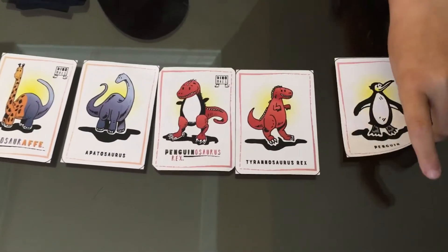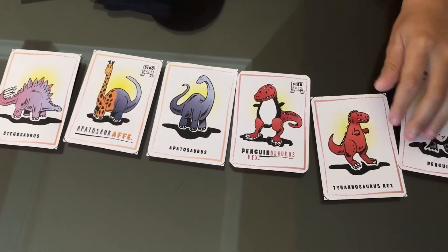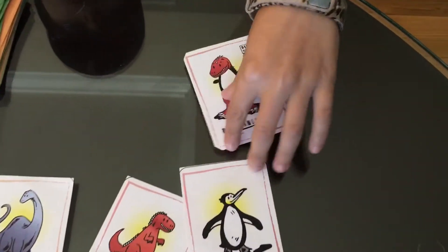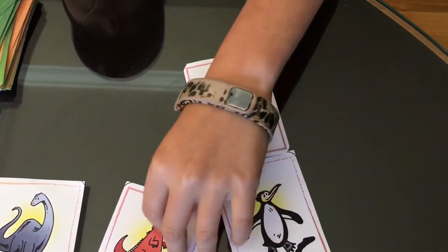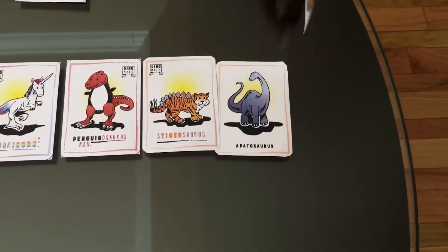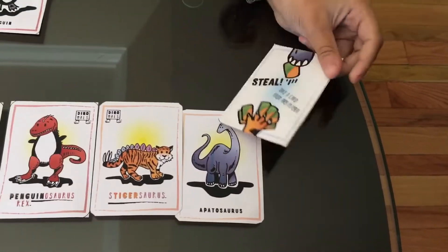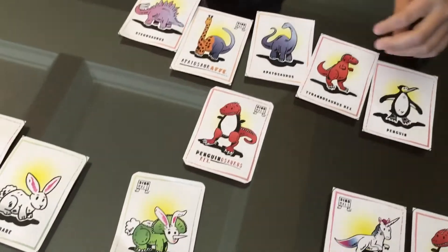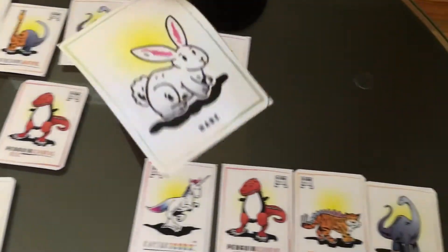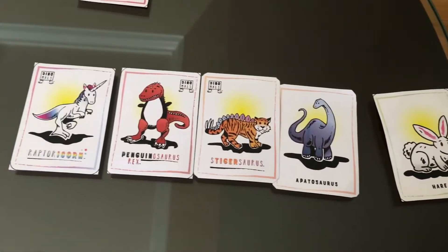Back to player one. Player one draws — it is a Penguin. Player one has no action cards, but can call dibs on Penguinosaurus Rex. Player one calls dibs on Penguinosaurus Rex, and his turn is over. Player two's turn — player two draws a Steal card. He or she discards it and uses it to steal from player four. It randomly steals a card: the hare. The turn is over for player two.